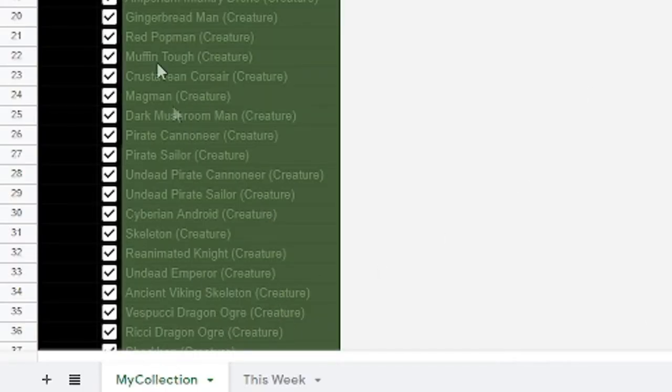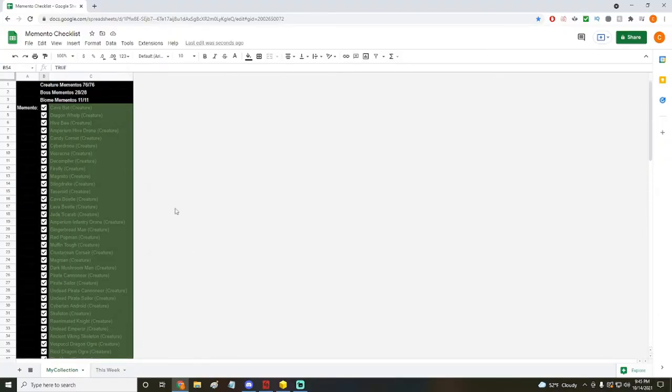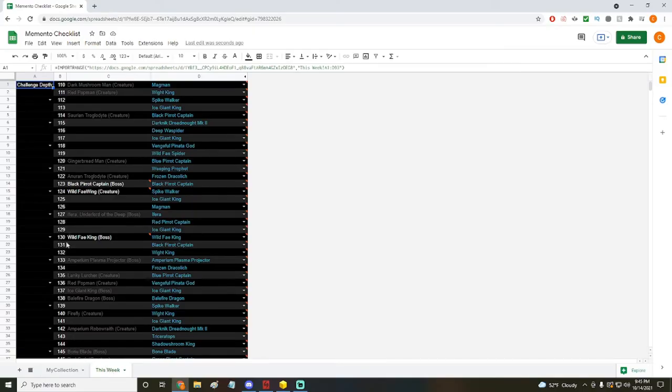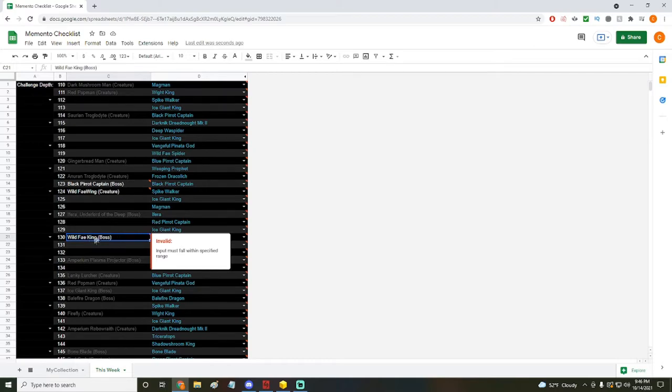At the very bottom you can see my collection — whatever you get you can check off as you go, which will be handy. Next to it is 'This Week,' so every Monday it resets and shows your possible mementos for the week. The darkened-out ones are ones I already have. If you don't have something it'll show up in a lighter color. Some names are slightly different so hopefully that doesn't confuse you — just mark it and know it may not show up exactly in your collections area.